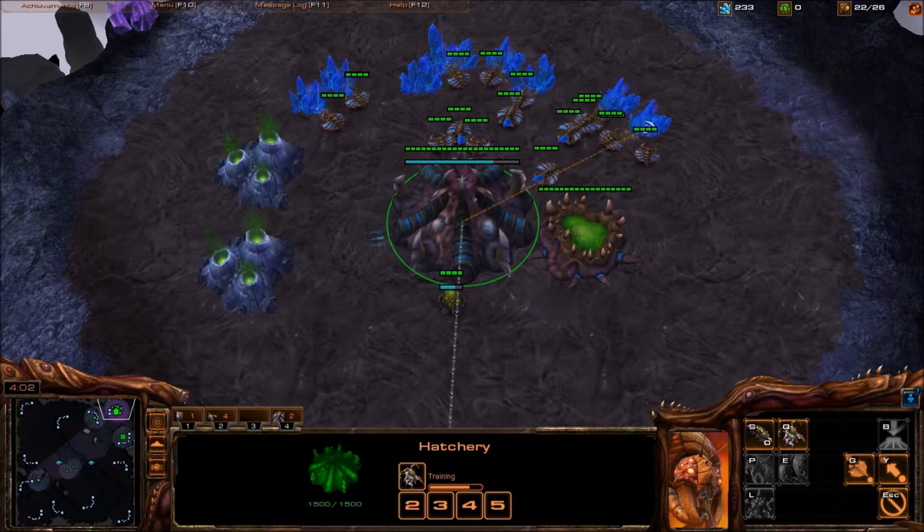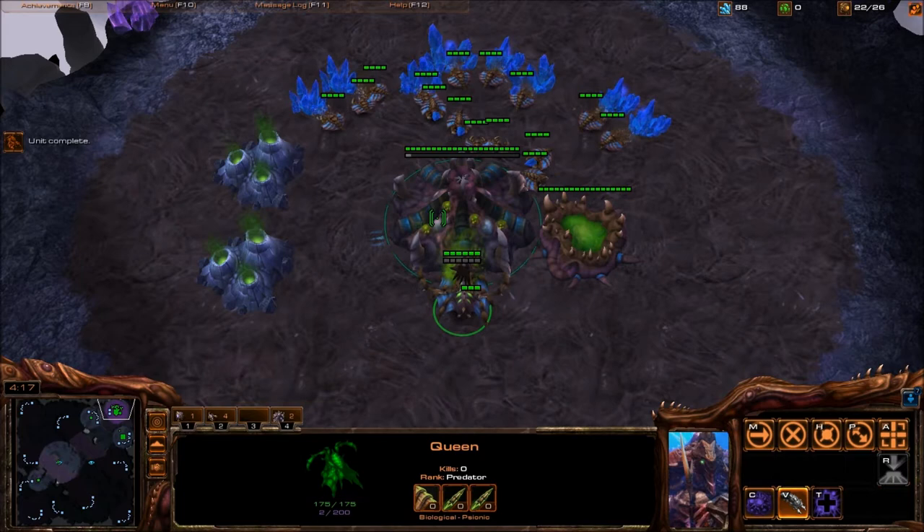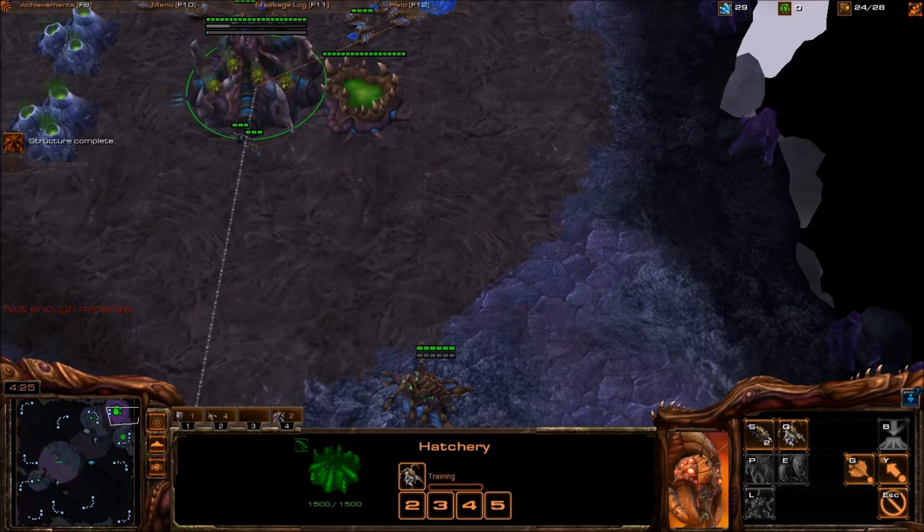As soon as this queen finishes, I'm going to inject and send it to my natural. This is around the time where you get 300 minerals. At four minutes and ten seconds, make your third. Inject, send it to your nat, then start another queen.